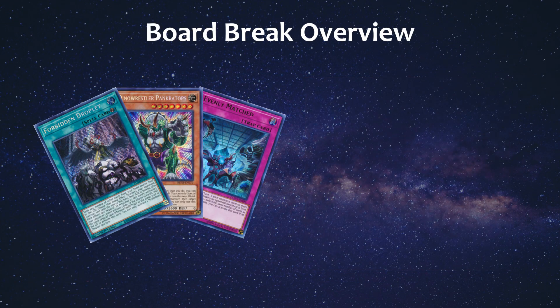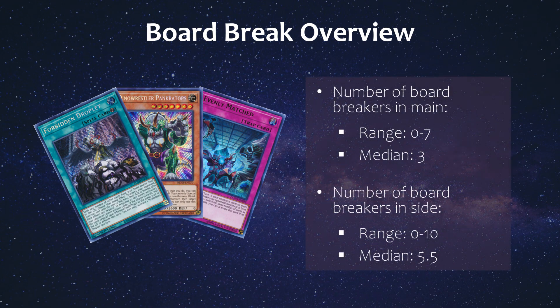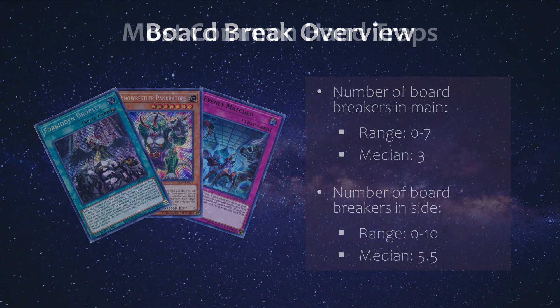As for board break cards — which can include monster negation like Droplets or Dark Ruler, back row removal like Cosmic Cyclone or Lightning Storm, or 1-for-1 removal like Pankratops or Kaijus — this ranged from 0 to 7 in the main, and surprisingly the median in the main was 3 cards, whereas usually the median is 0. I think a lot of players are gravitating towards board break cards and main decking some of them, even if their deck wants to go first, since you need a contingency plan if you lose the die roll. In the side, board break cards ranged from 0 to 10, with a median of 5 and a half cards, which is the typical number I see in these analyses.